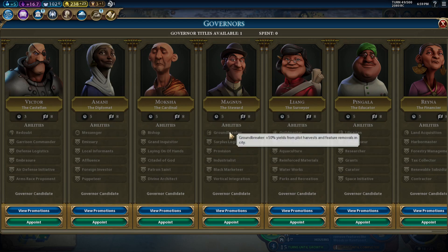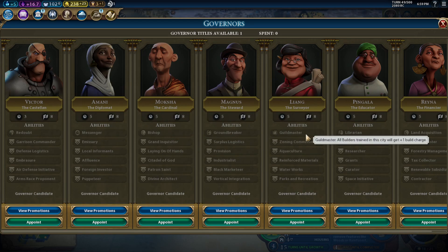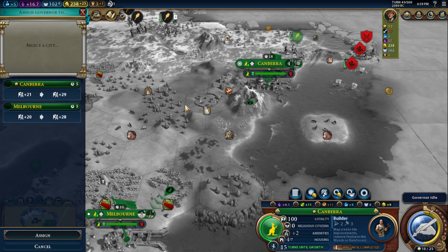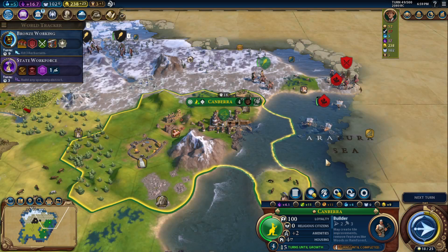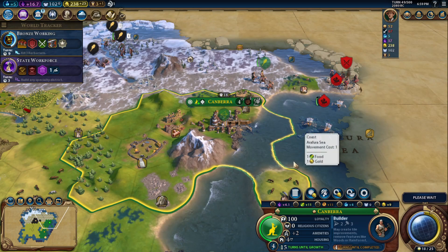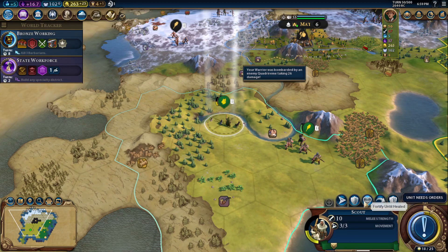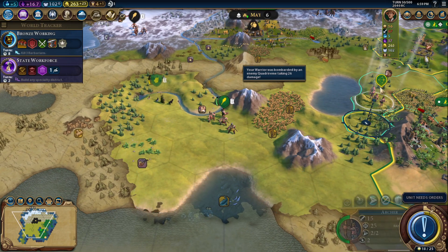City States... I'm actually building a builder, so let's send you to Canberra. I don't know. You are being quite... let's heal up before we head back over there.